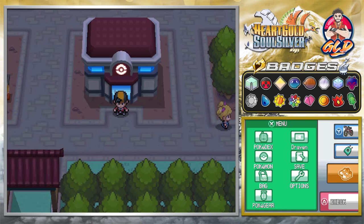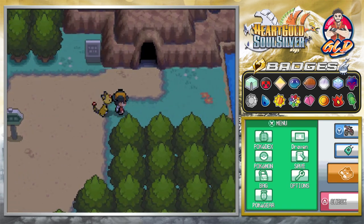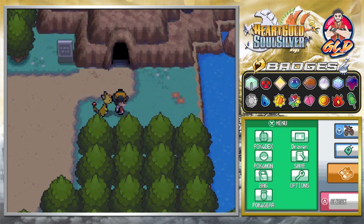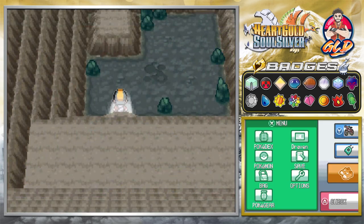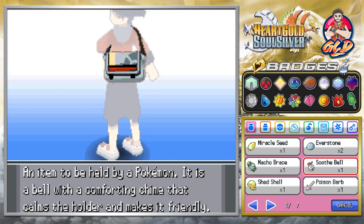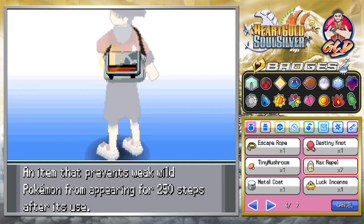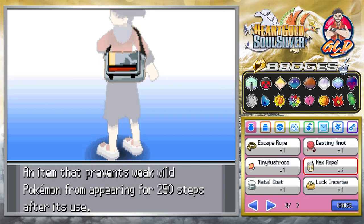I'm going to go off screen, get some Pokemon, and switch over to the lower quality app so we can go into a cave. Alright, we're back with two Pokemon that will get us through the Mount Mortar situation. Surf, Waterfall, possibly Flash, and Rock Climb are moves you're probably going to need here. We definitely need a bunch of Max Repels — we got seven of those, so let's go.